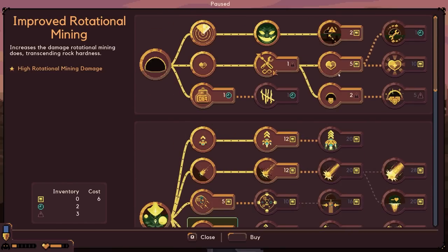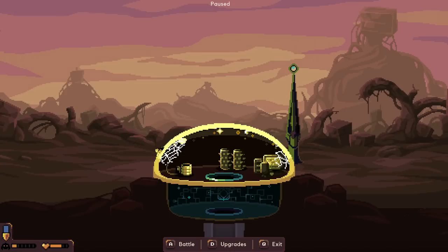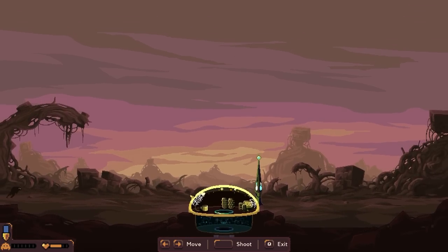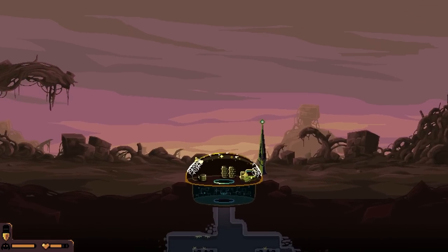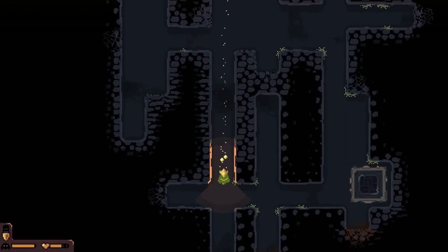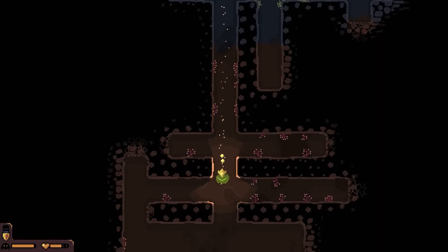I should have done that differently - oh well, it is what it is. We'll go ahead and battle this out. We need to get some upgrades so hopefully that'll be enough for our character, and then from there we can use those to get more stuff for our dome. Oh, movement is so much faster now - yes! Let's go, let's get down here deeper.